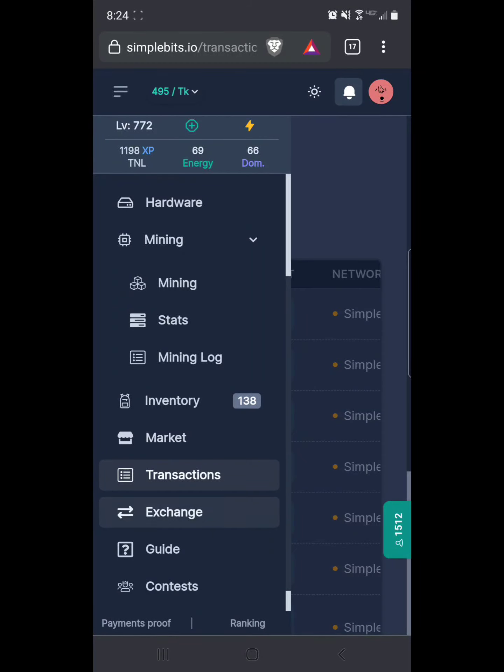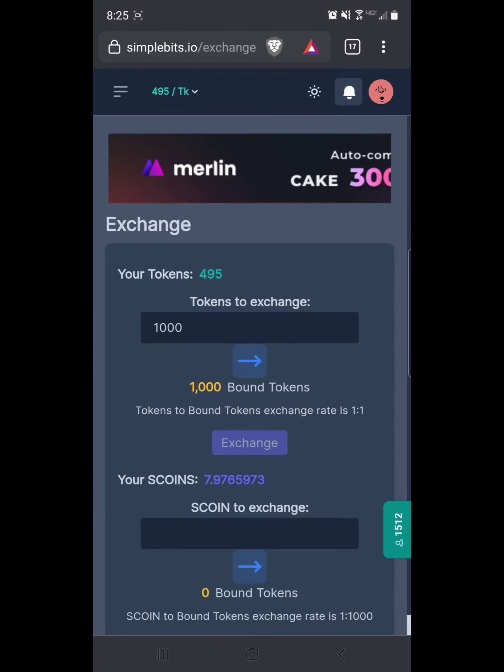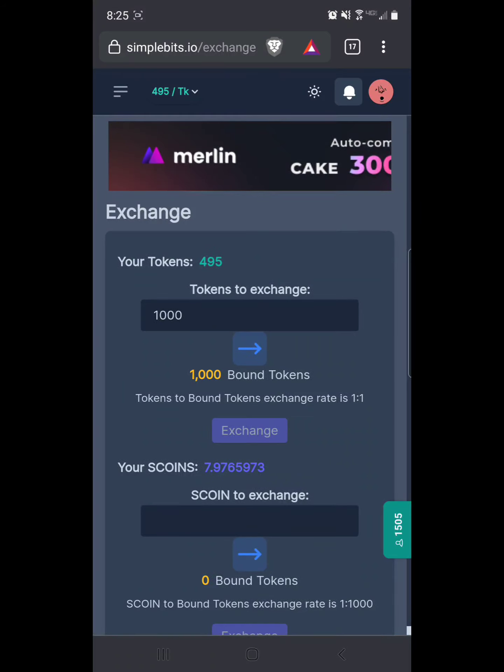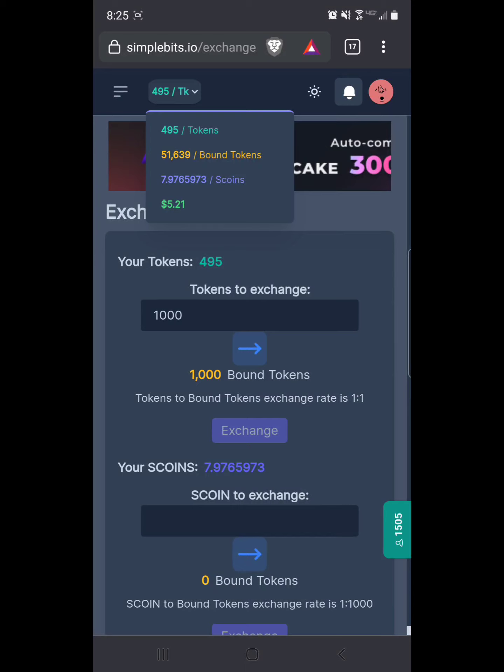Go to exchange here. Like I said, if you don't want to do the hardware you can just exchange your regular tokens into bound tokens at a rate of one-to-one. I'm going to cash in my scoins first. If you click beside where it shows your token number: 495 tokens those are tokens I could either use to buy hardware or turn into bound tokens. Bound tokens — what I get from my hardware — I'm up at 51,000 something. You need 50,000 to cash out, which comes to five dollars, so that'll be five dollars and sixteen cents. Then there's seven point nine seven scoins, which I'll add in a second and exchange. That'll be another 70 cents, so I'd be cashing out around five dollars eighty-five to five ninety total.